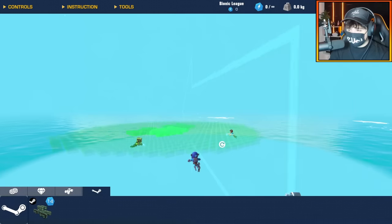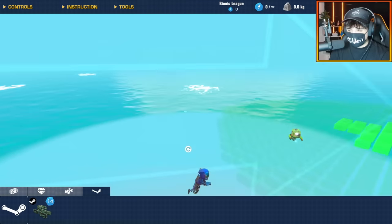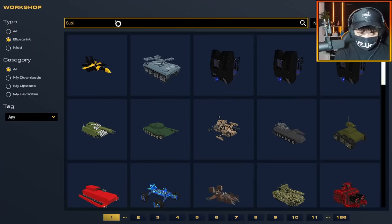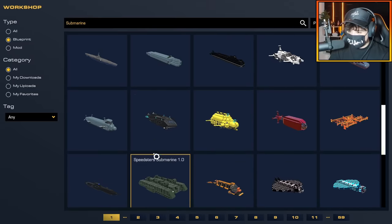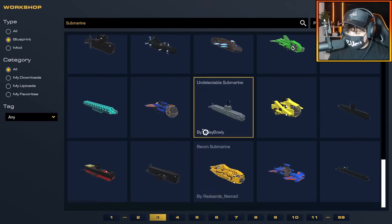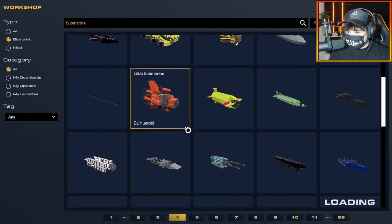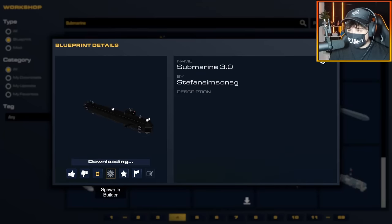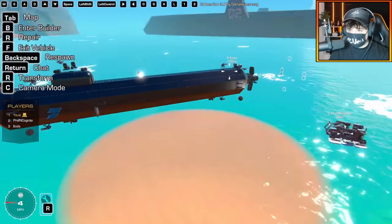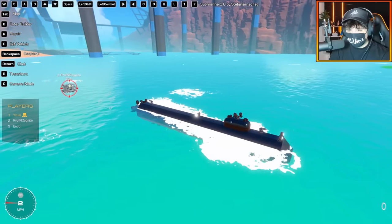Okay, boys, ready to pick for the ocean battle? He's already picked! Me and Cog will pick something from the workshop - three, two, one, go. Shout out to Metal Burger - Metal Burger is an amazing builder. 20 seconds and I still haven't picked anything. I'm not seeing any weapons on the subs. Alright, I found one - there we go!